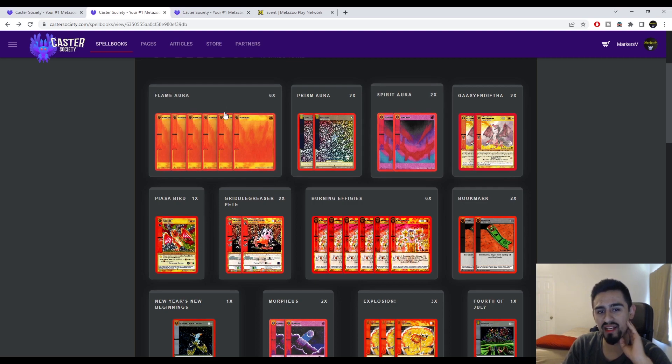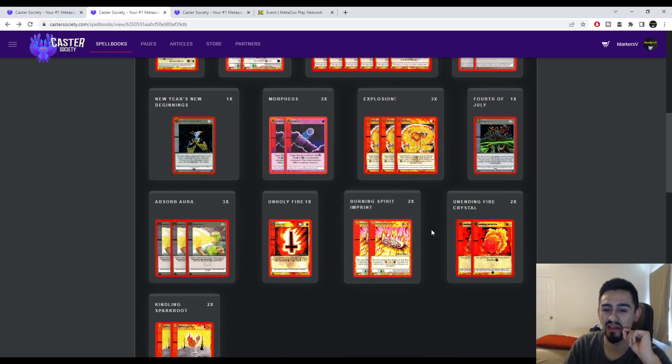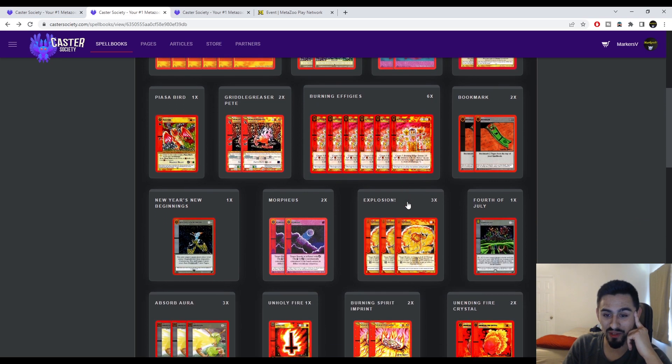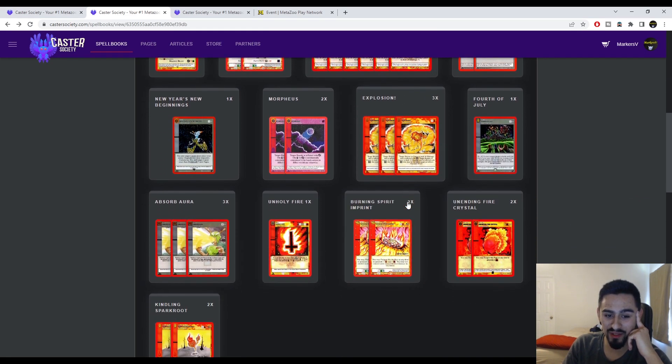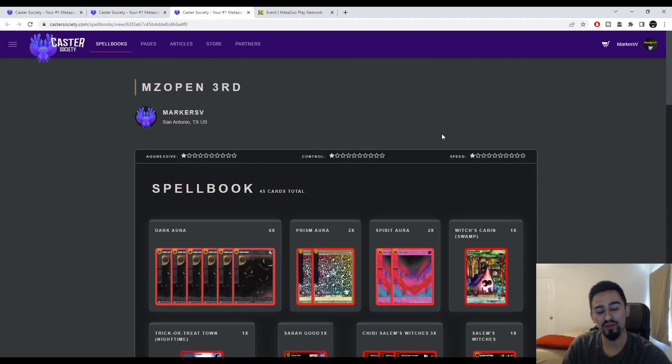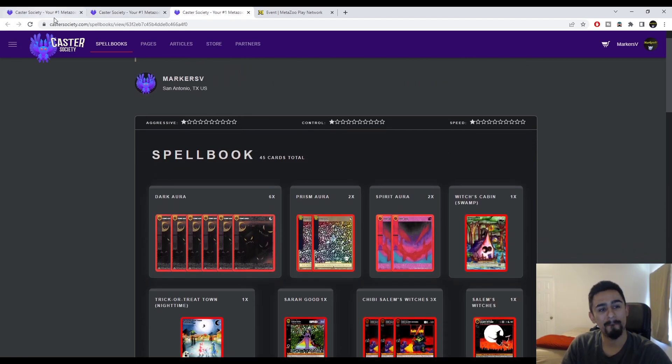With six, eight, ten — you have 16 sources of aura, so you probably don't need Neutrality since you will have aura in this deck. This is something I've got to try out because I think this is a really good list. It's something I've never been able to do well with — I just can't play Burning Effigies because it always feels bad.